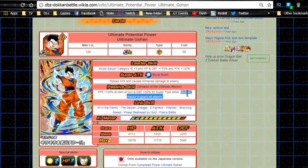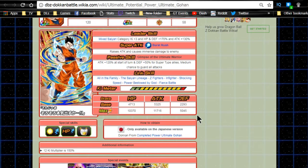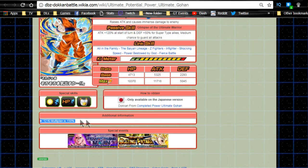It's also a medium chance to guard all attacks - I thought it was attack all, so I apologize for that. For link skills, the one I got wrong was All in the Family - I said it was Same Warrior Race. So it's All in the Family, then Same Lineage, Z-Fighters, In Fighter, Shocking Speed, Without Power Bestowed by God, and Fierce Battle. The only thing that kind of sucks is he doesn't have Super Saiyan because obviously he's not a Super Saiyan.